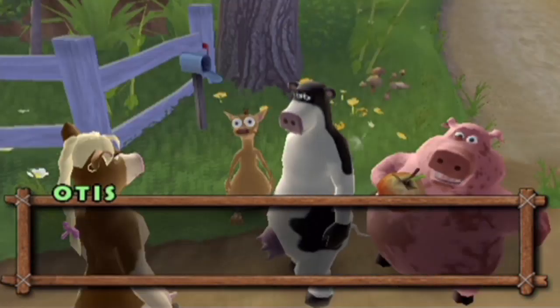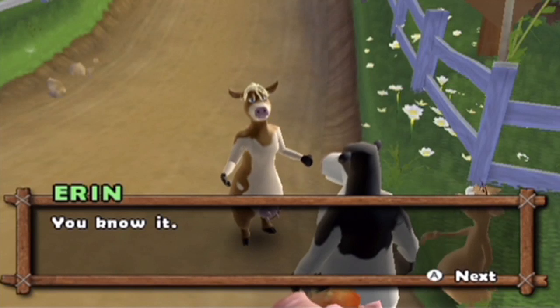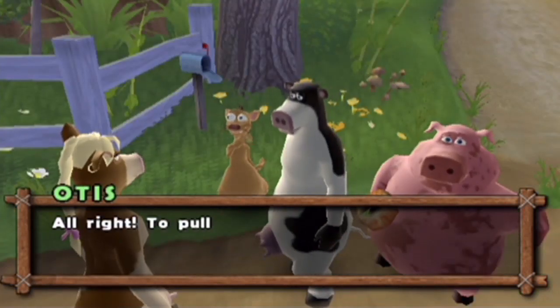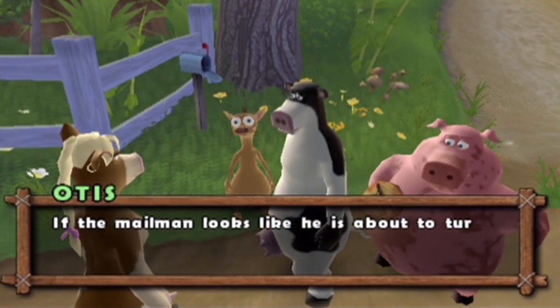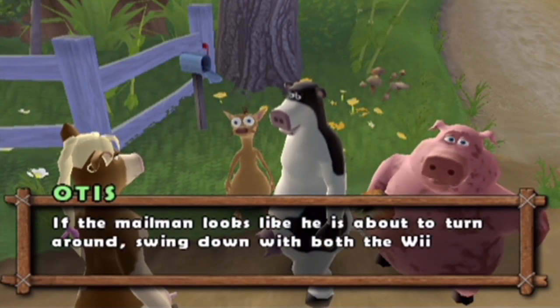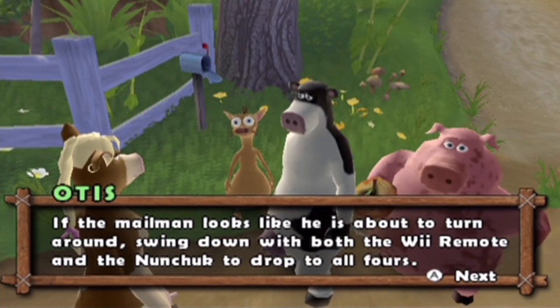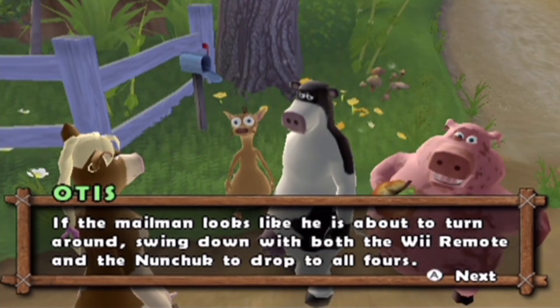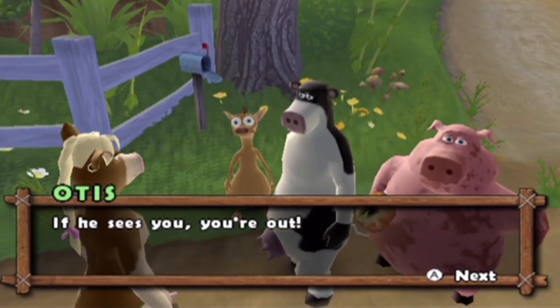What are you guys doing down here? We're going to play Tease the Mailman. Want to try it? You know it. To pull moves, press the buttons you see on screen. If the mailman looks like he is about to turn around, swing down with both remote and nunchuck to drop to all fours. Okay, I can understand that, but still, that's going to be kind of tiresome. We'll see if it breaks or makes the game.